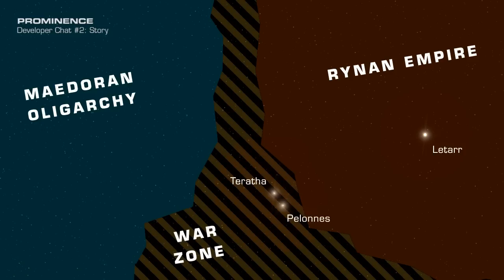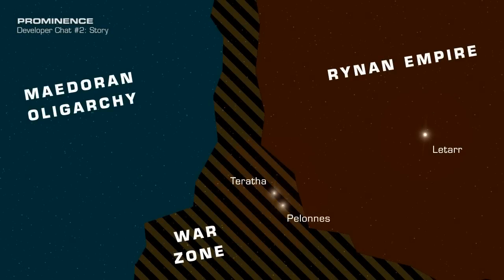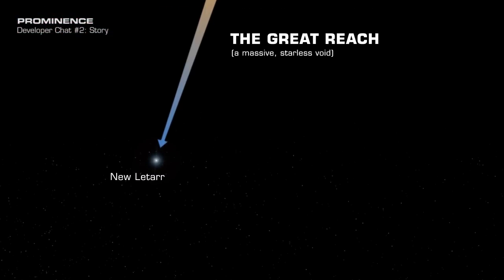Rather unfortunately, war broke out between the Rhine Empire and another empire called the Medorans. This neutral zone of space happened to be located somewhat between these two empires, so it was clear the whole area was going to turn into a war zone. If the Latari were going to make their own home world out on the far reaches of space, they'd better do it now. So the Latari made the decision to fast-track the colonization of this remote world, picked a candidate planet, dubbed it New Latar, and gathered all the resources they could to migrate the Latari populations from Taratha and Pelanus to New Latar.